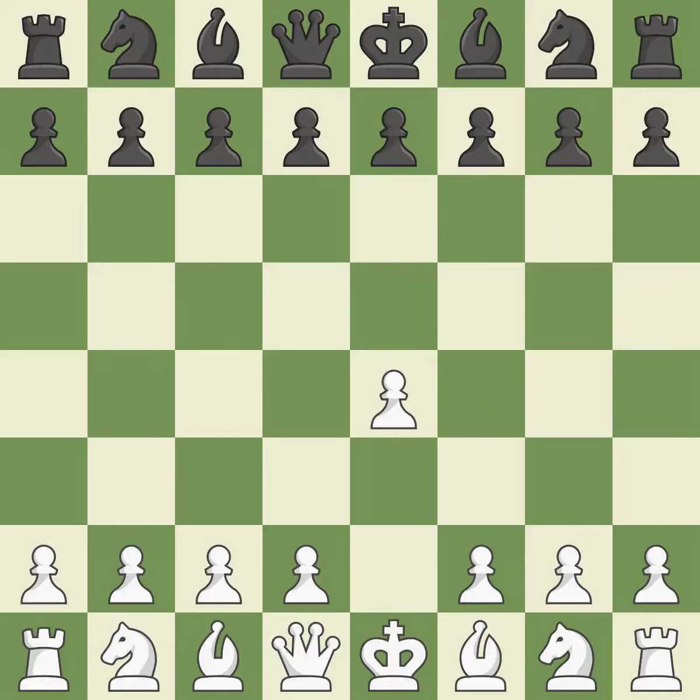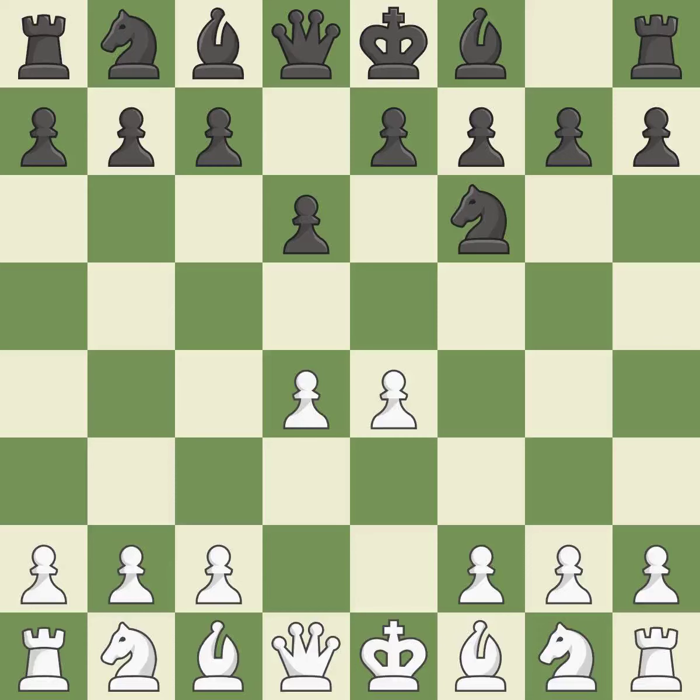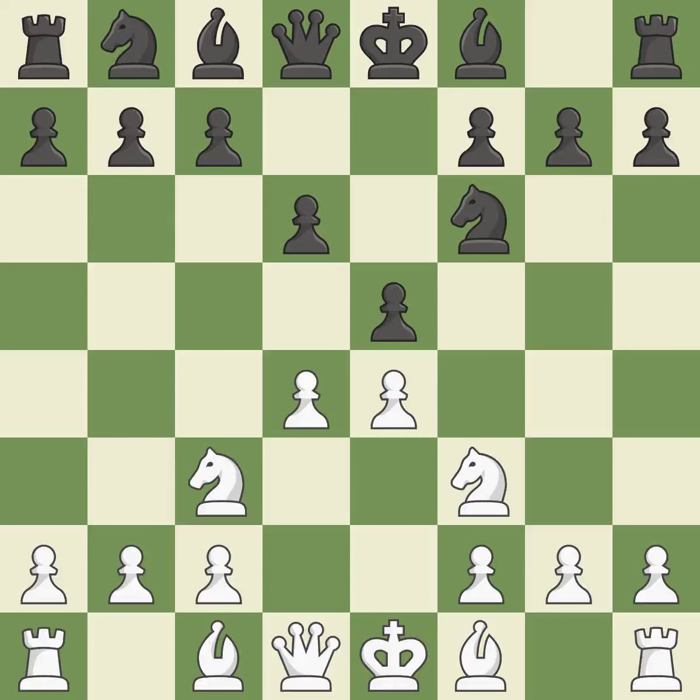Sharp games are frequently the result of starting with the king's pawn, since it dominates the center and frees up the bishop and queen on the light squares. The Pirc defense begins with d6, controlling the e5 square and preparing for Nf6. The dark square bishop is made available once d4 completely takes control of the center. Nf6 advances the knight and engages in an attack on the exposed e4 pawn. Nc3 defends the e4 pawn. This uses a pawn to attack the center while vying for position, posing a risk of winning a pawn.